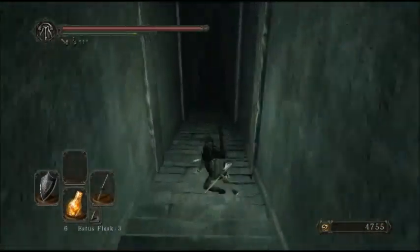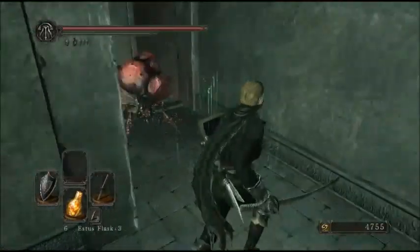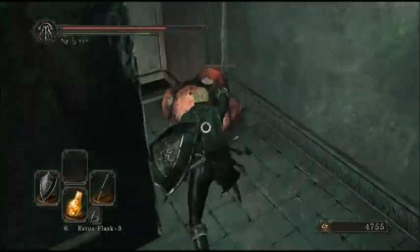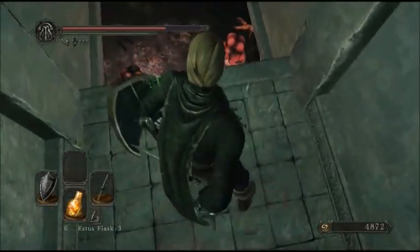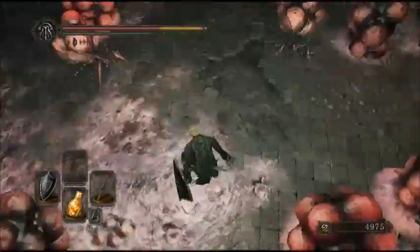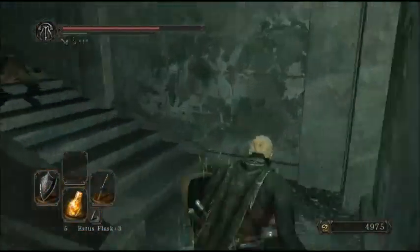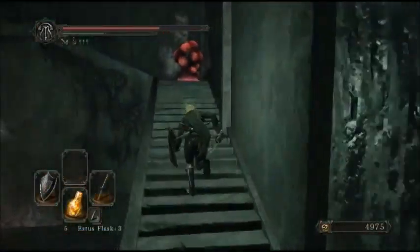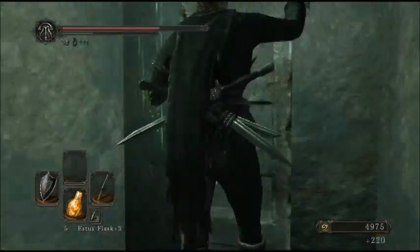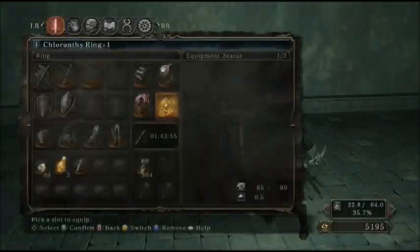So up here there will be this hole and we're just going to fall down that. It looks like stairs but there's this big hole here and there's this bug. And then you're going to want to go down the hole with all the bugs down below. Just fall down here and you can ditch these guys. Go up this ladder here. And right here is where you find Flynn's Ring.